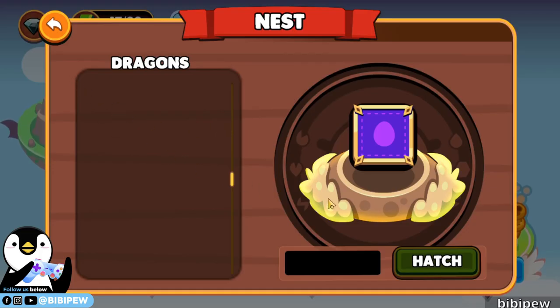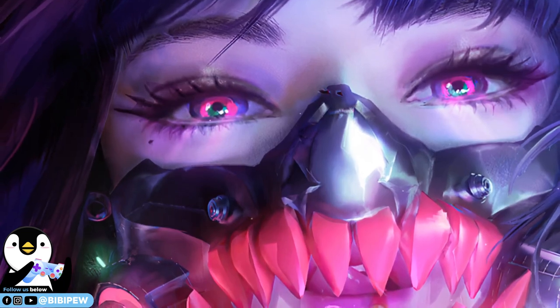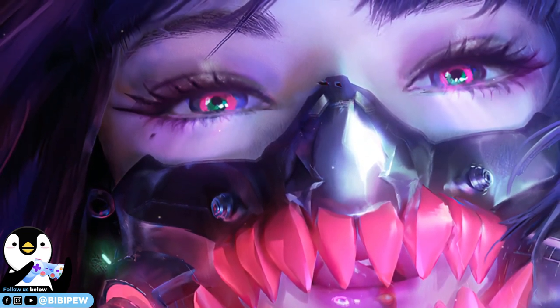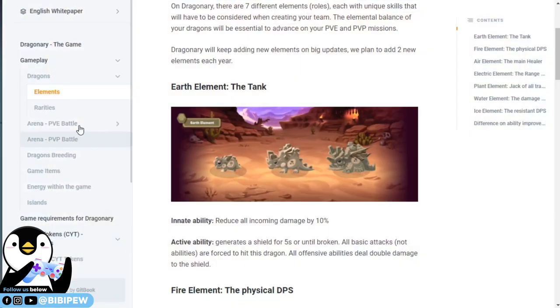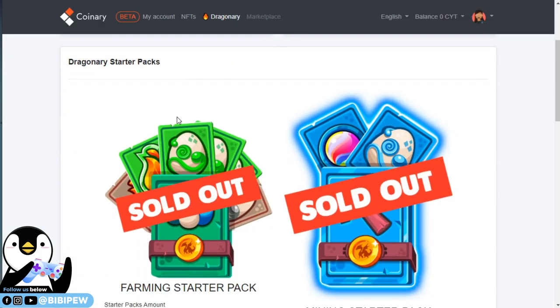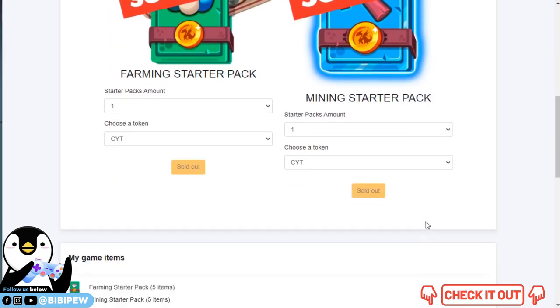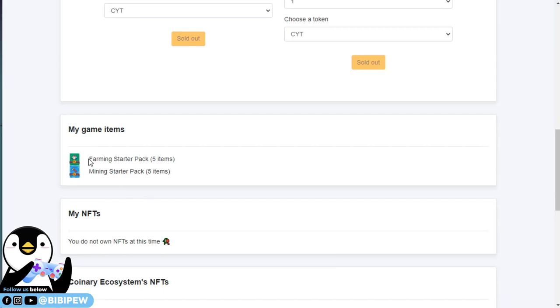This is the nest. So for example, if you purchase your eggs right here — under Cornary Hub currently all the legendary starter packs had already been sold out. I'm not sure when the new batch will be, but I had already purchased yesterday five farming starter packs and five mining starter packs.